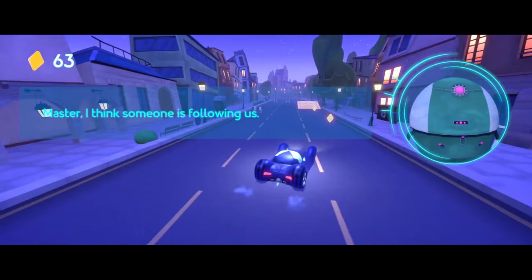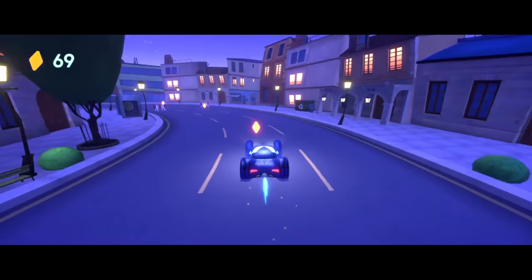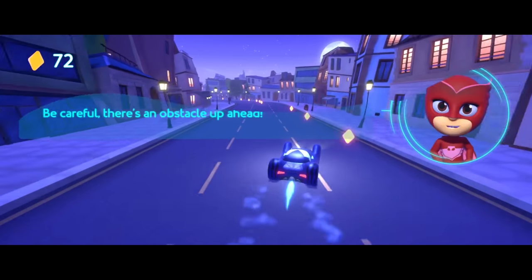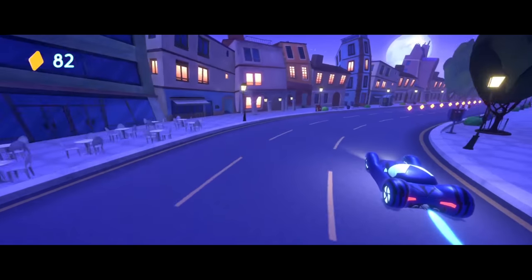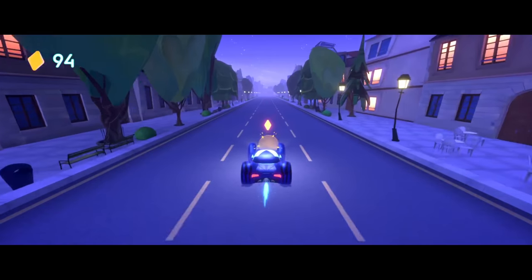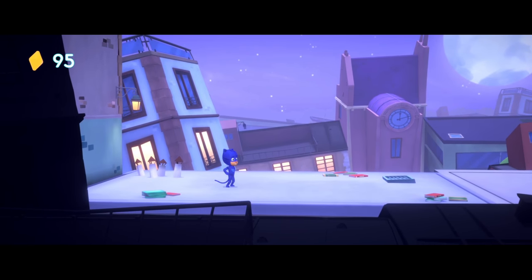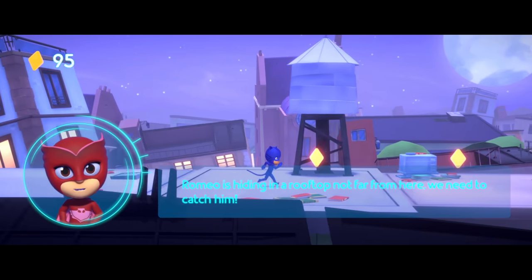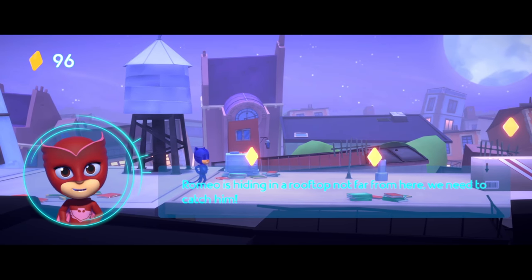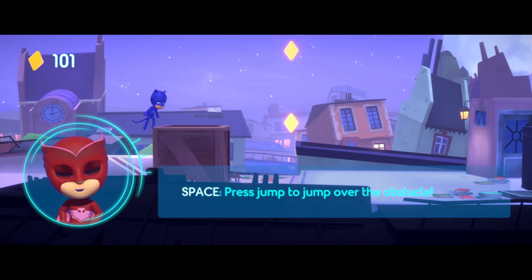I think someone is following us. Huh? Impossible! Nobody knows what we're doing! Be careful, there's an obstacle up ahead! Romeo is hiding on a rooftop not far from here! We need to catch him! Press the jump button to jump over the obstacle!